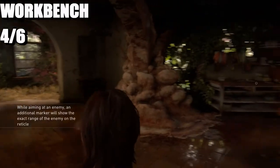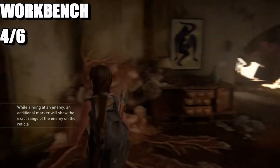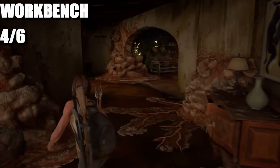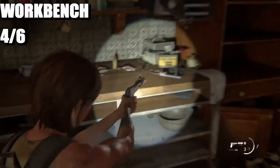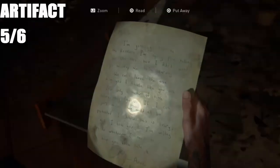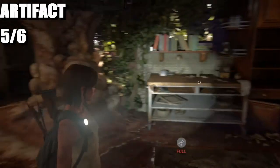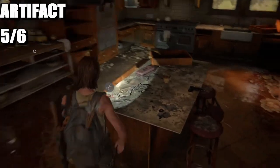Up next is going to be the workbench. Once you've killed all the shamblers down here, you're going to head to the back right over here. As you can see, there's a workbench right here. There's going to be an artifact, and this artifact is basically next to the workbench — that's pretty much it.